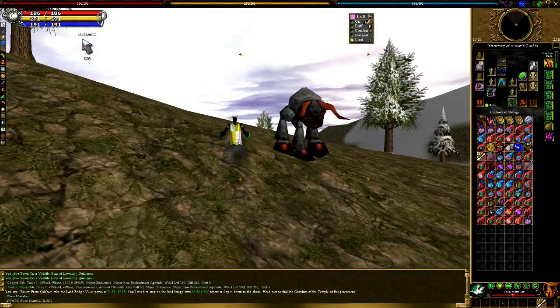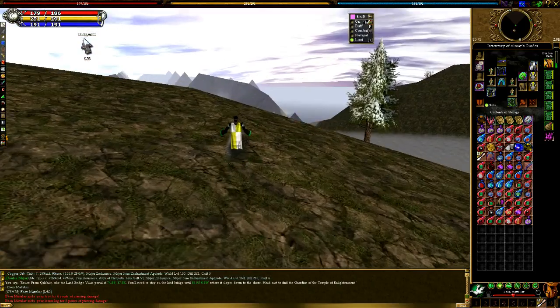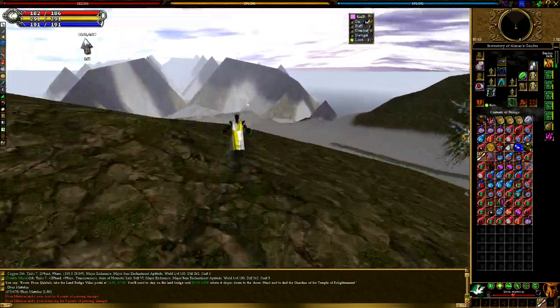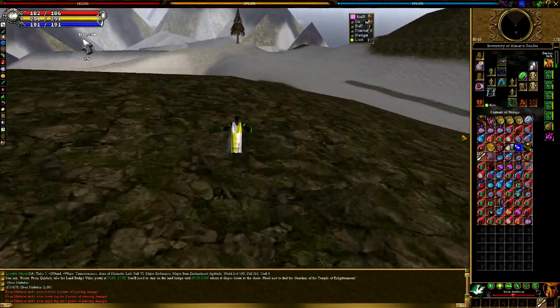With being able to click on these coordinates, it'll make it easier to follow them. You'll want to watch out for mobs — don't run into them, just primarily because they'll start attacking you and you don't really want to risk taking too much damage and dying.